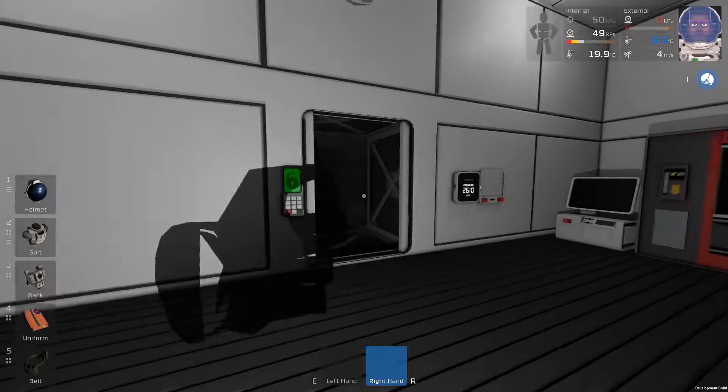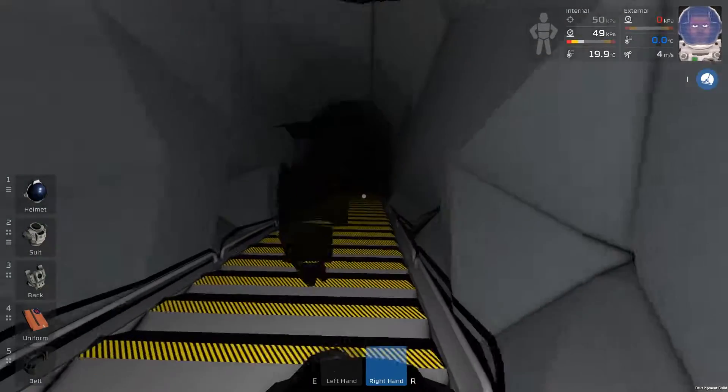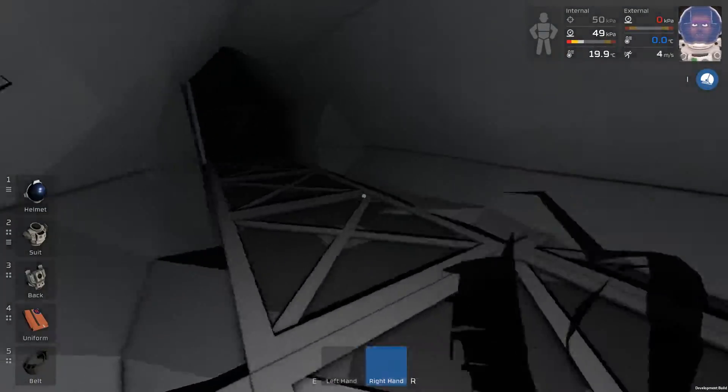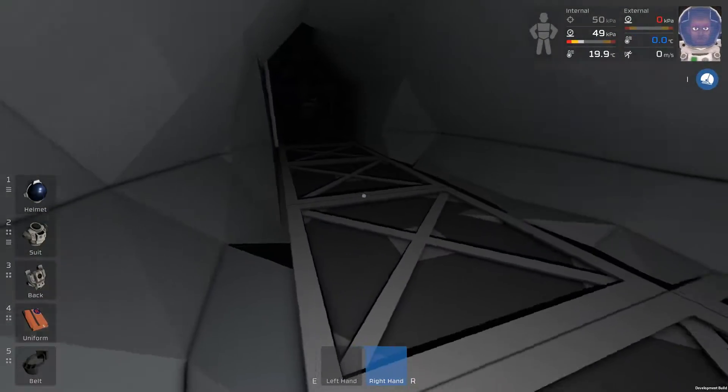Welcome back to Station Ears. It's time to go digging, or at least it has been for me. Down here we'll find some new stairs off into the rock of the moon we're stuck on. And here we're going to have a junction — one passageway straight ahead, one to the right, one to the left.